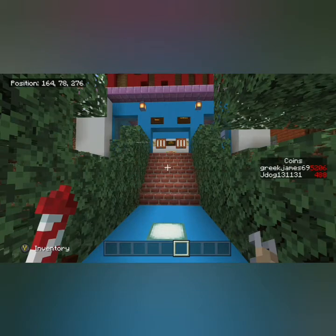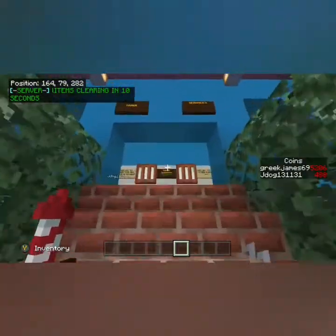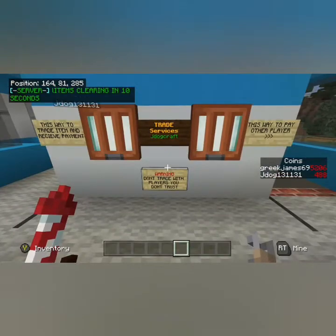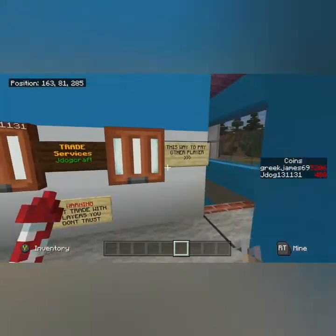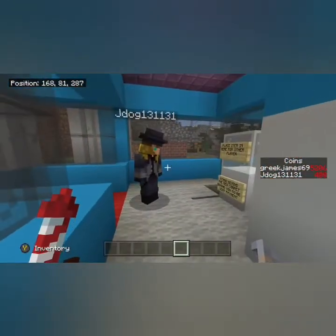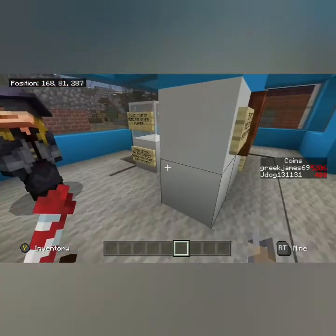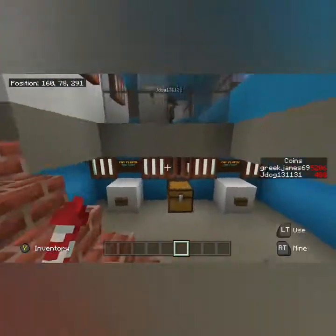Hi guys, we're back again with another video. This time I just wanted to showcase one of my trading services — swapping over coins or whatever currency you've already set up and been able to swap with another player for items. I've divided it into two sections: one section for the person that wants to sell their item, as demonstrated by J-Dog, and the other side for if you want to pay the coins and receive the item.